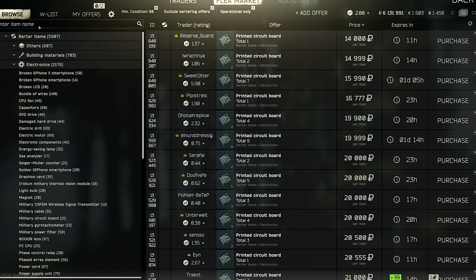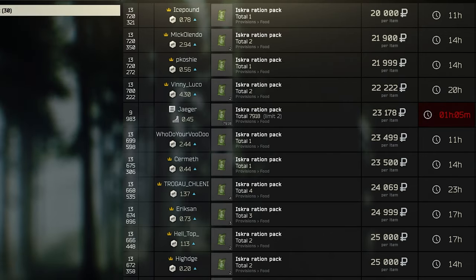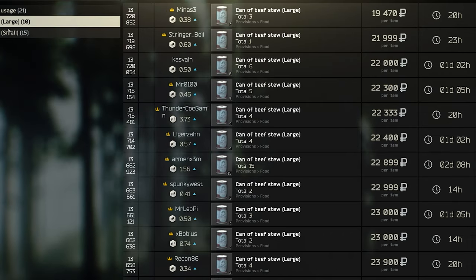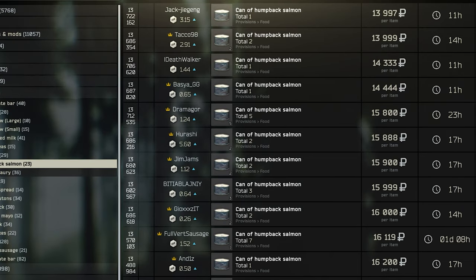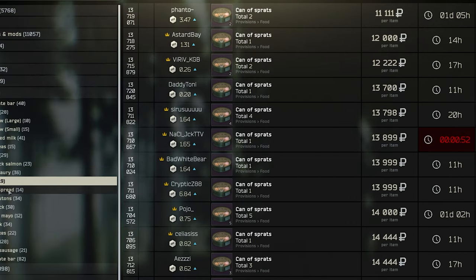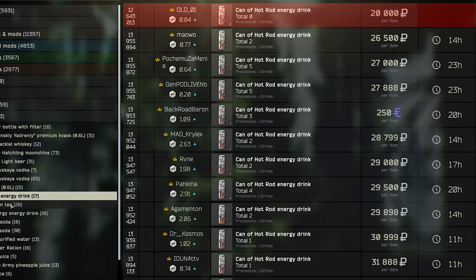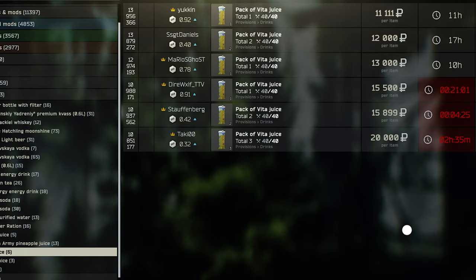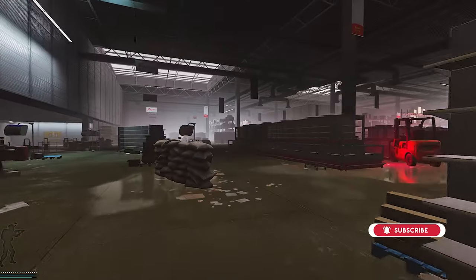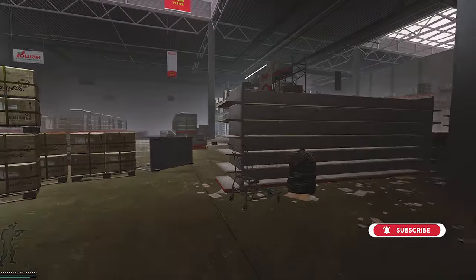Wires go for 18 to 20k. Bulbs are 18 to 20k and you need a lot of them. Power cord to craft for certain quests. Also, a very good type of loot is food currently. Squash is going for 40k and all the other stuff is around about 15 to 25k because you have some barters, some quests, some crafts. And very excellent, besides Streets with a lot of grocery stores, is the food corner on Interchange. That's a really, really good spot.